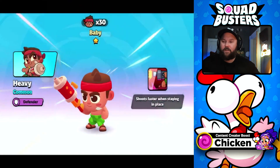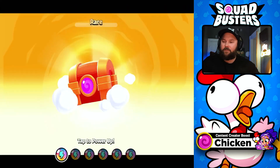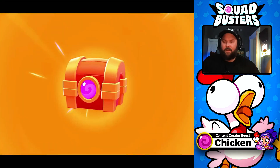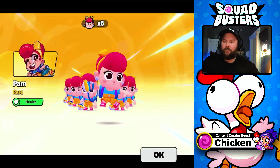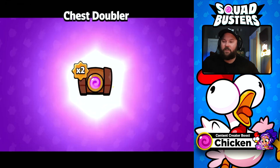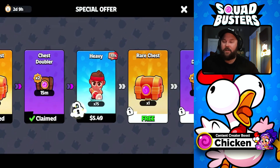So 30 heavies. Good. Now I wanted to get this because I feel like the heavy is really one of the best characters in the game, and the offer is not crazy expensive, so it seemed like it might be worth it. And at least this way we can let you guys know if it is or not. Chest Doubler — doubles your battle reward chest contents for a little while. That's pretty cool, actually.